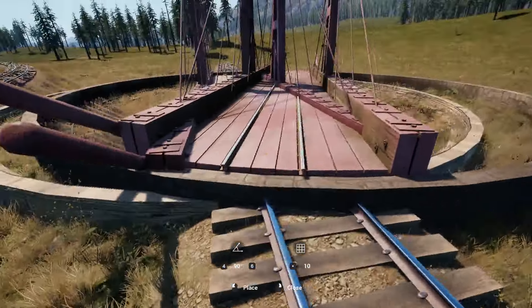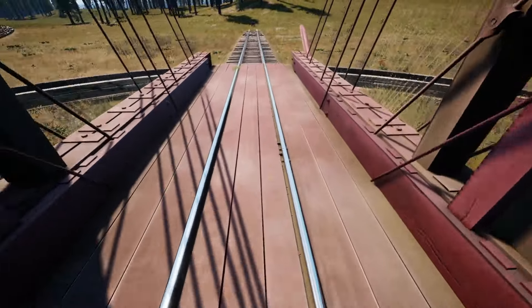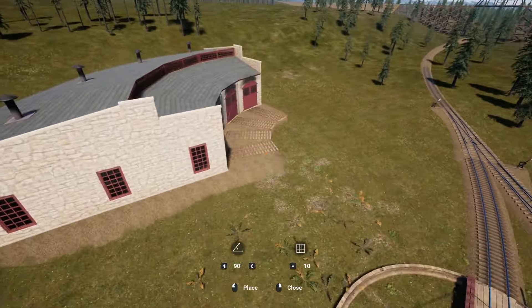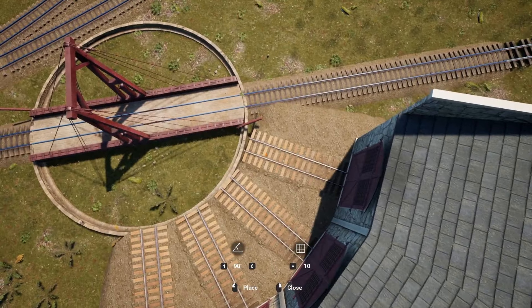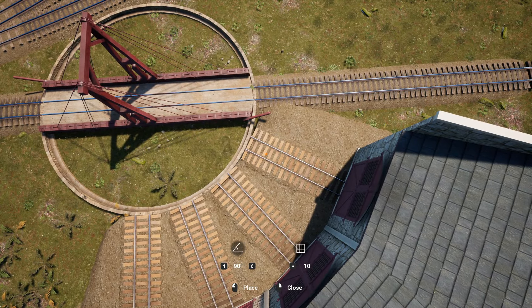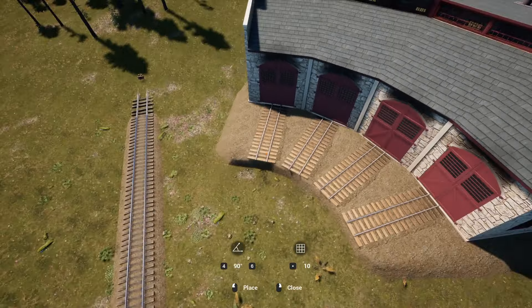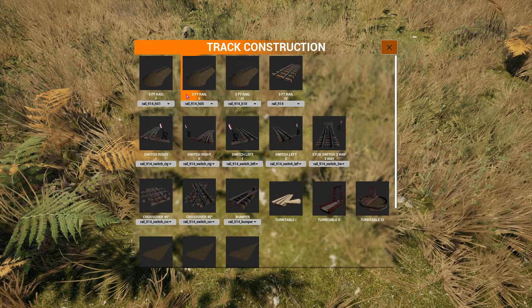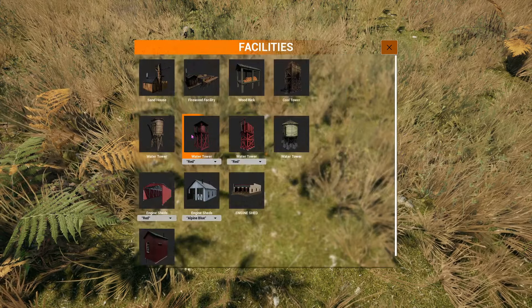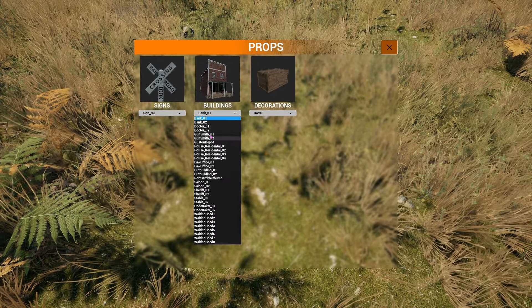They've also added a new turntable which is just slightly bigger than the existing one. They've also added a new engine shed to go with the new turntable - it probably won't quite fit on the old one since it's designed for the new turntable. They've also added a theodolite which you can use to work out the steepness of hills, but I couldn't find it in the buildings, facilities, or props menus.